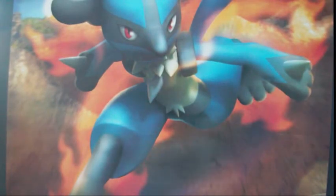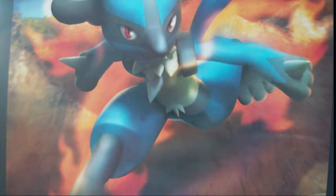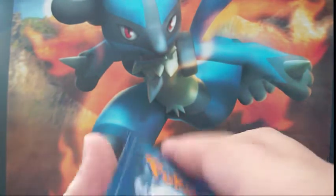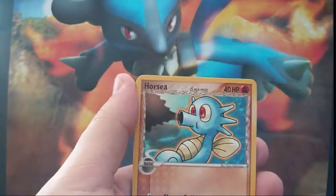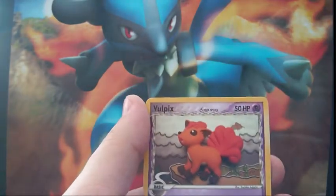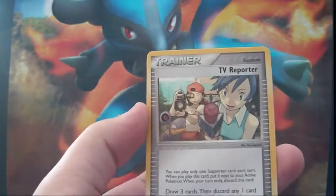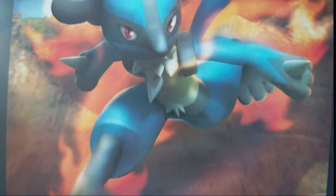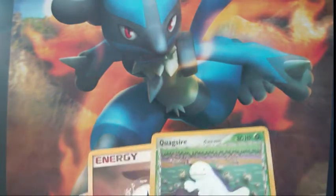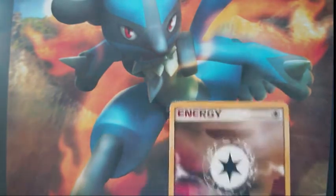I actually have a lot of those Gyarados and Metagross for trade. Next pack is Dragon Frontiers — please Charizard Star, that would be so cool! We got a Ralts with awesome artwork, Horsea, Totodile, Vulpix, Ledyba, TV Reporter — I don't have that, that's weird — and a Shelgon, which is Delta Species. We also got a reverse Rare Quagsire and a Rare Energy I can't use. No Charizard Star.